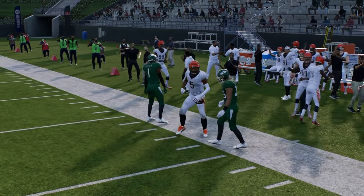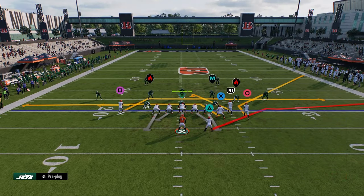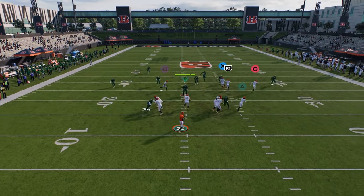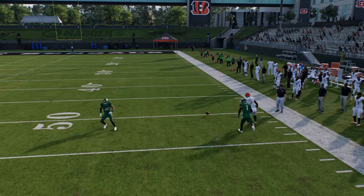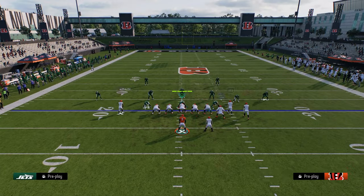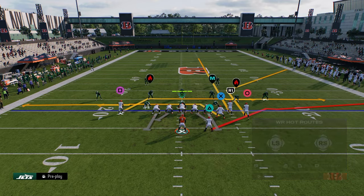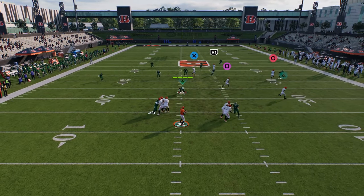Another thing you can do is keep it in that short corner range, then free form and high point it. Joe Burrow's high point might be broken in this game, but essentially you're just trying to loft it over the top, and a lot of times you're actually going to be able to throw this over.